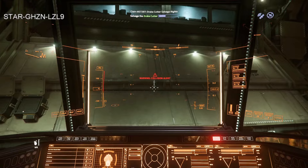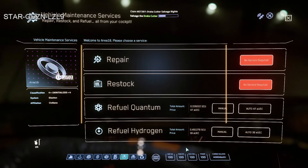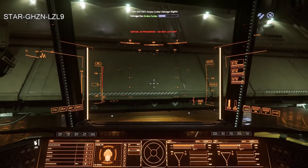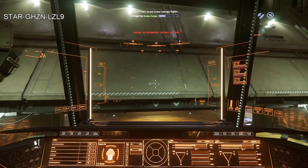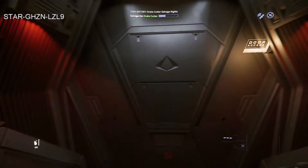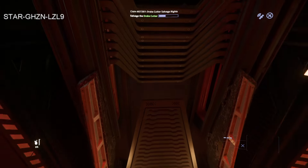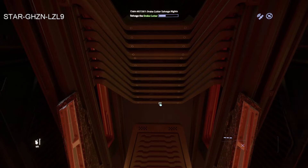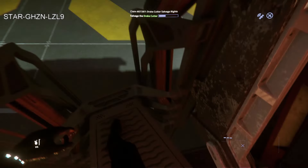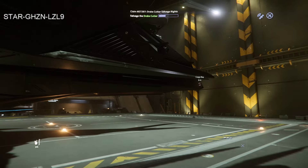Landing complete! How much will it cost to refuel? 47 UEC for Quantanium — ridiculously cheap, costs absolutely nothing. Waiting for the refuel to finish. It's full. Getting up and going to check how much we can sell our stuff for. Like I said, what I love about this ship — if I hit 'open ladder' I can just jump out, but if I hit 'exit ship' it goes through the animation, closes the ladder behind me, and no one can access my ship.